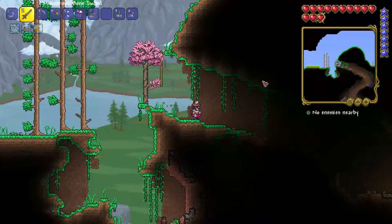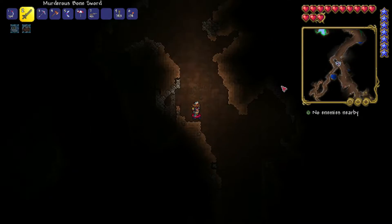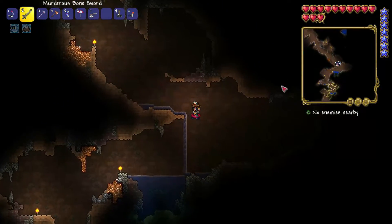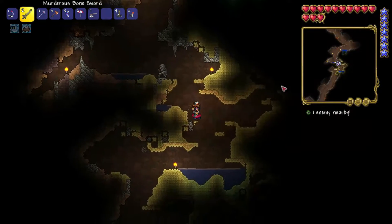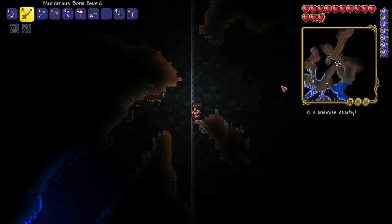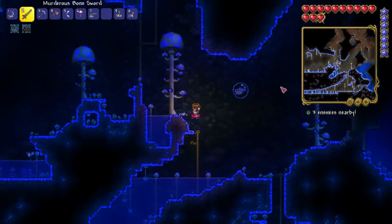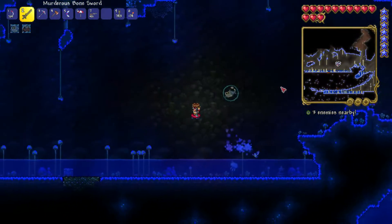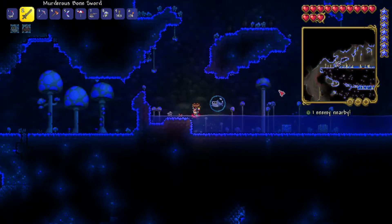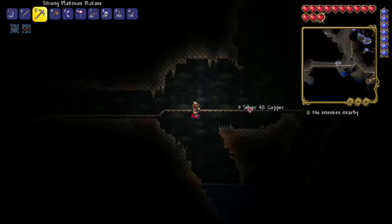I dropped everything wrong — okay, I've got to go back down here for the third time. The good thing is, even if the platinum pickaxe can't mine demonite, it's a way better pickaxe than the copper one that I for some reason still have because I never made a new one. I'm just going to find some demonite — I'm positive there was some over by the goblin.